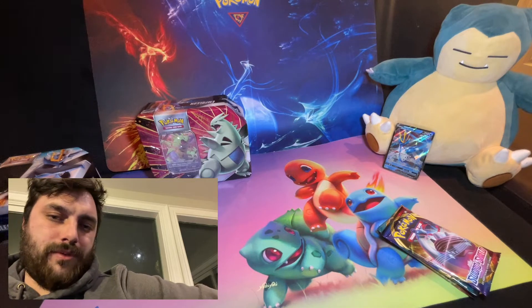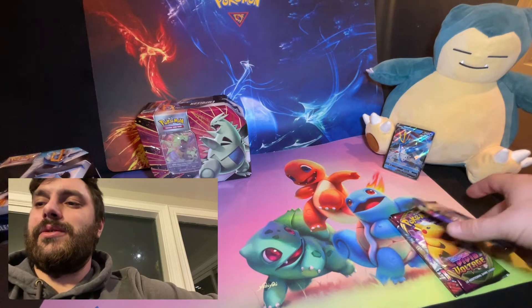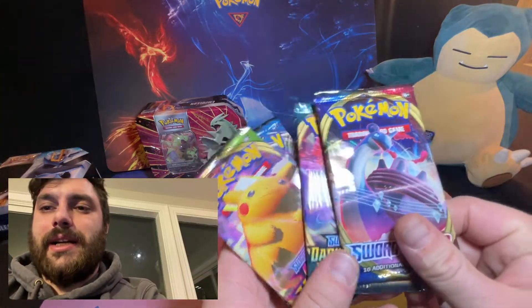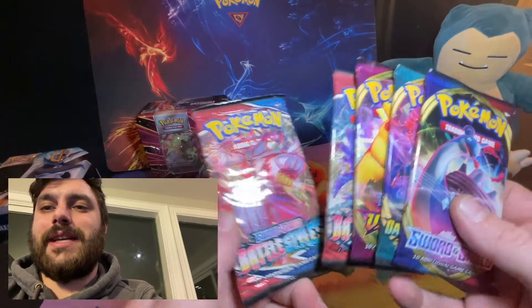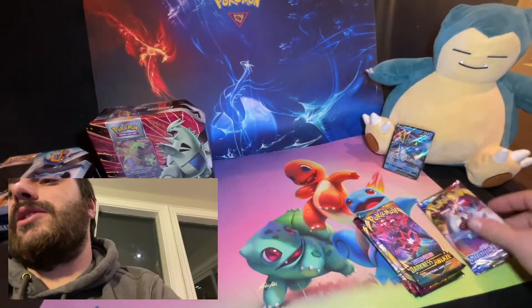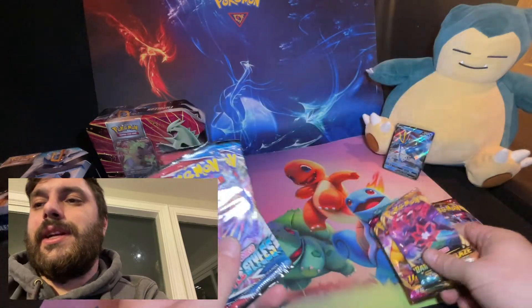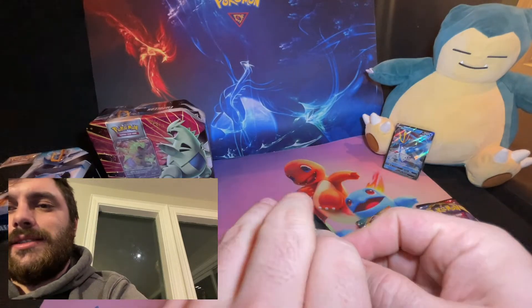This is a big size tin — it's a good one. Some of the evolutions and some of the hidden fates tins are a little smaller. This is a nice one, like those Team Up ones and the Snorlax ones. So what do we got in here pack-wise? We got Sword and Shield, Darkness Ablaze, Vivid Voltage, Battle Styles, Battle Styles. I'm gonna leave Sword and Shield last because I want to get that Zacian. We're gonna hit the Battle Styles first — always building the Battle Styles collection.